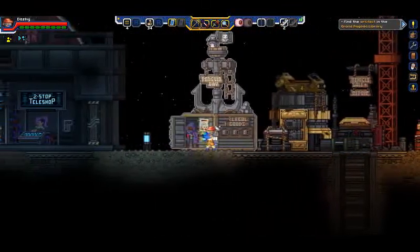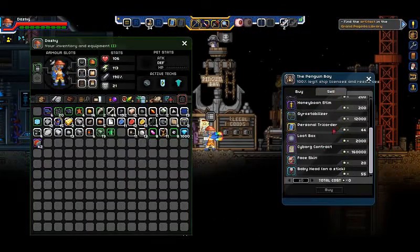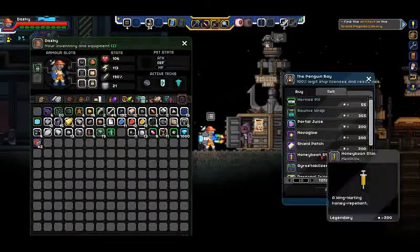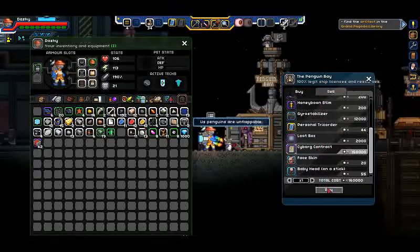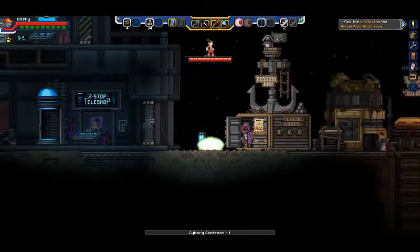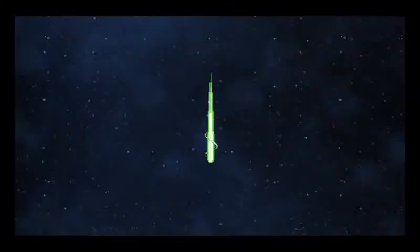Was there any other licenses? Nope, that was the last license. But what we can get is this cyborg contract, because that is going to come in very handy for us. And we're going to go back up and take a look at our fully upgraded ship.